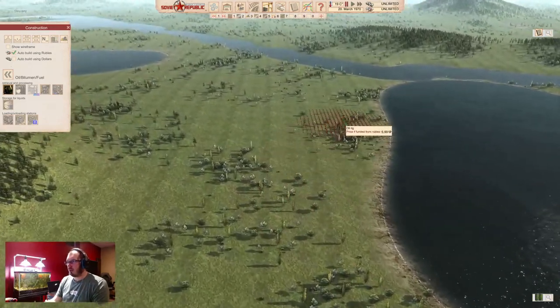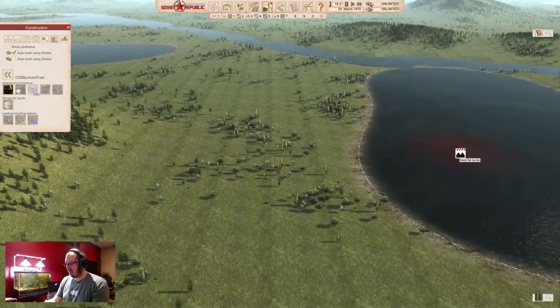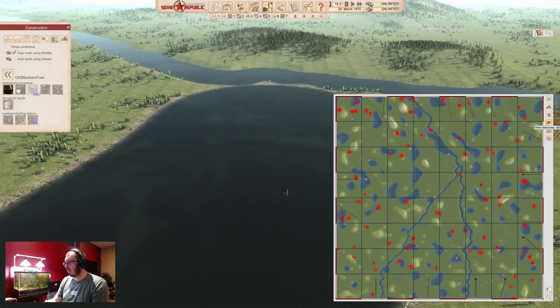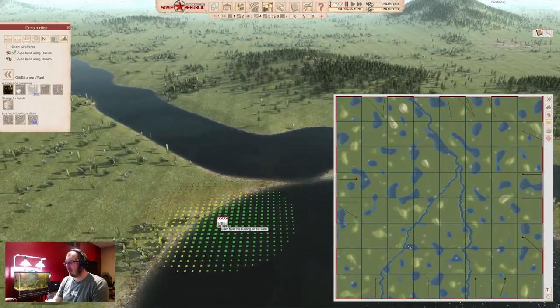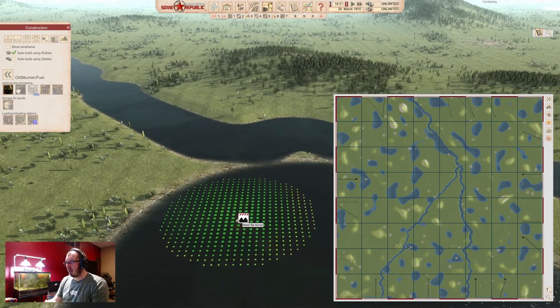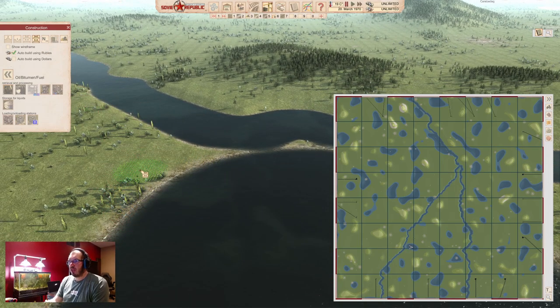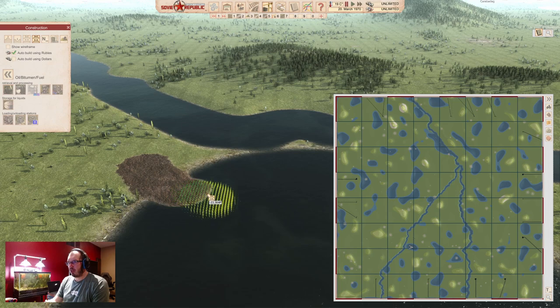Keep looking for more oil — the more you can find, the better. Consult your map again. There's a little bit in the lake and there should be a little more over here. Now, you can't build on water. Use your terraforming and just make the water disappear. You don't have to make all of it disappear, just do enough so that you can place your oil rig.